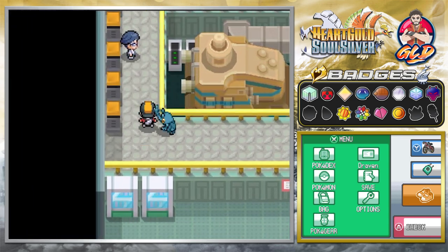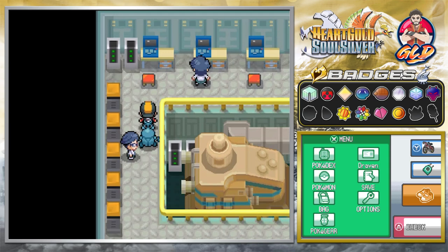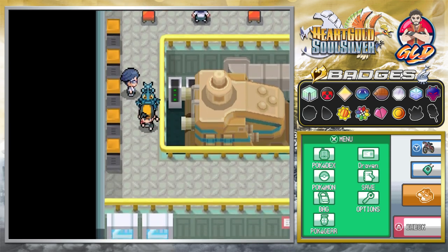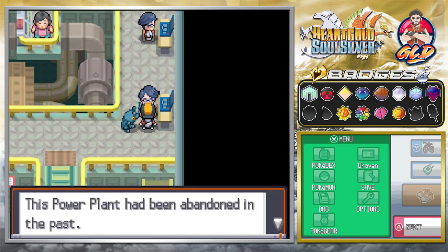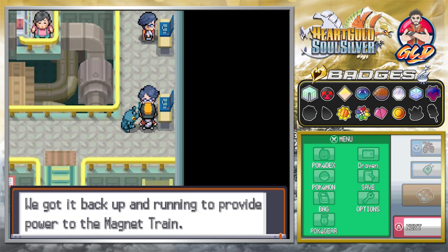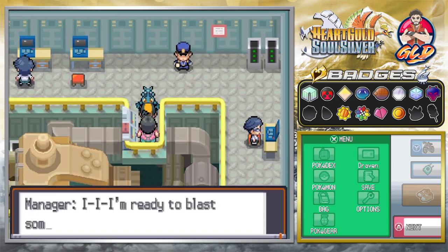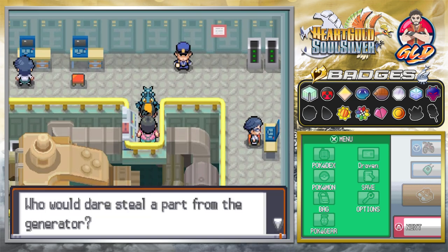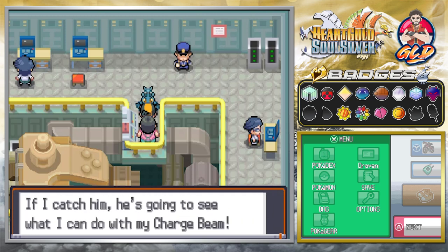What we need to do is go talk to the guy with the generator, because a thief took an essential part of the generator to power up everything. It's been abandoned in the past, but we've got to get it back up and running to provide power to the Magnet Train. Who would dare steal a part from the generator? I spent so much fixing it — if I catch him, I'm going to use my Charge Beam.